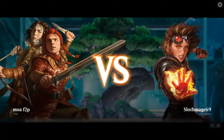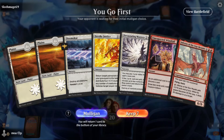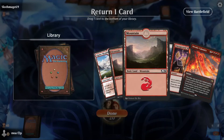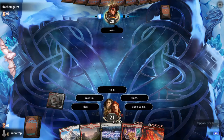Our first opponent is Sloth Mage 69 — nice. We are on the play and this hand is awful. I foretell a Doom Scar. Much better — put back one of these lands. Not an ideal hand but definitely better.